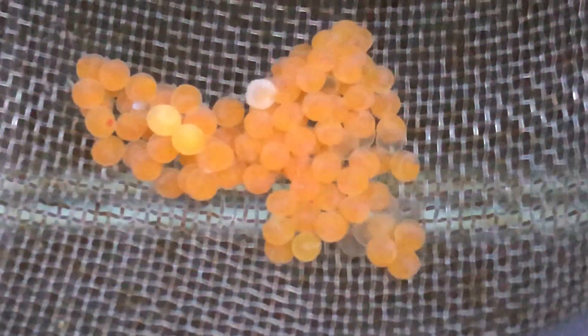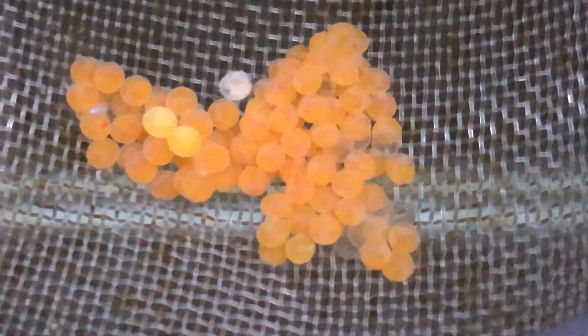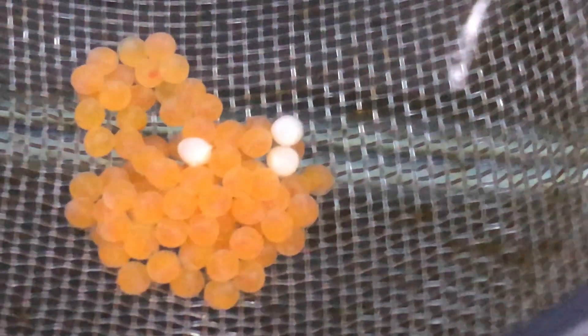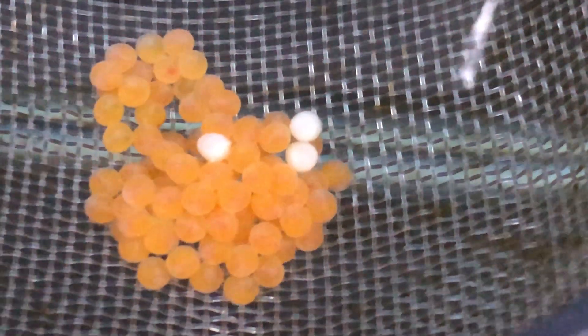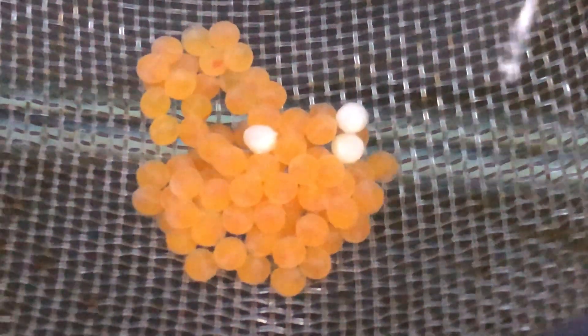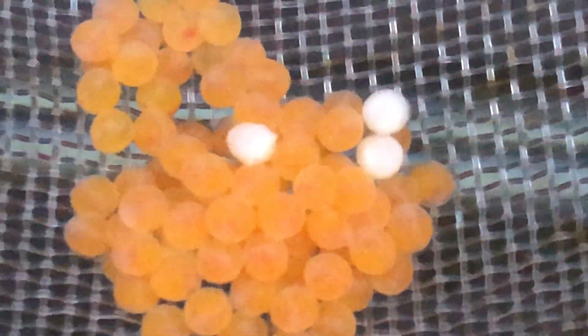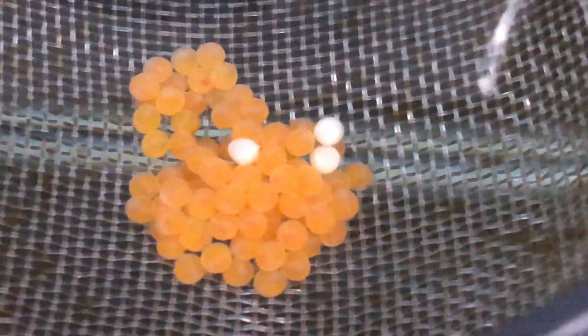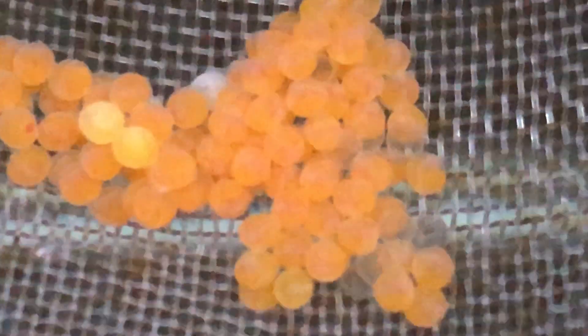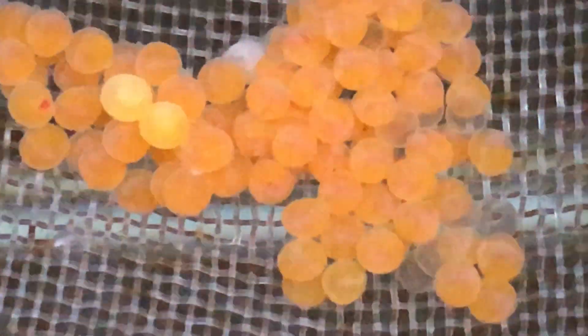Some bristlenose eggs — you can see there are three infertile ones there, and maybe a couple of others just about ready to hatch. Going across to the other side, there are three infertile bristlenose eggs there as well — two separate batches a couple of days apart. There are three or four infertile eggs, and these must be just about ready to hatch.